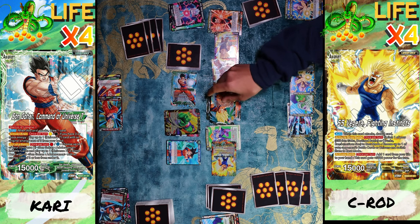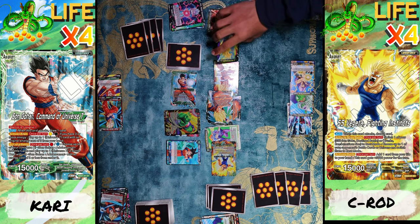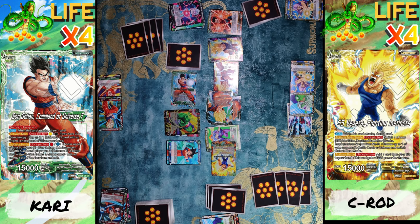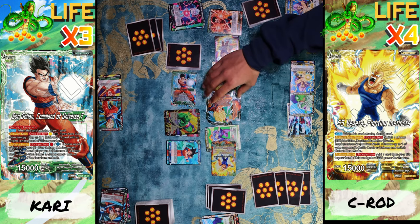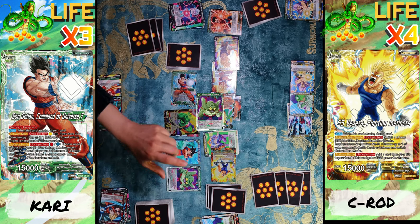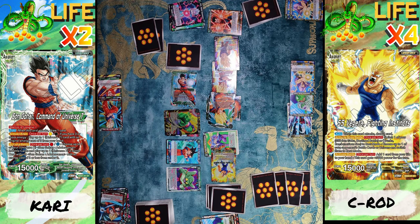Now my Goku is gonna go ahead and attack your leader for 25,000 — because when he attacks he gets a 10,000 power boost and I'm able to switch one of my Destined Battle Vegeta's back to active mode. So 25,000 to your leader. I'm gonna have to take the hit. Now my Vegeta's still double strike — so he's going straight for your leader: boom, 25,000 double strike.